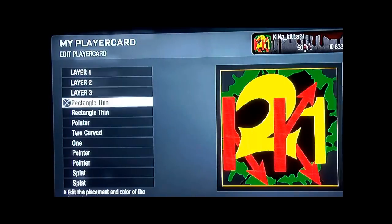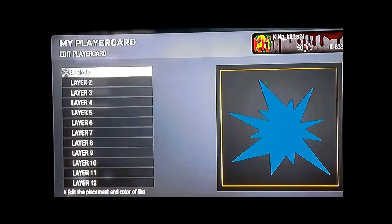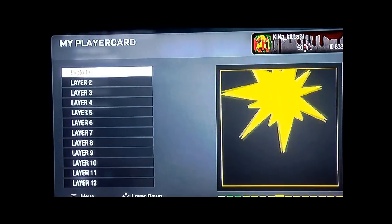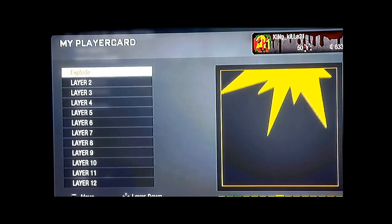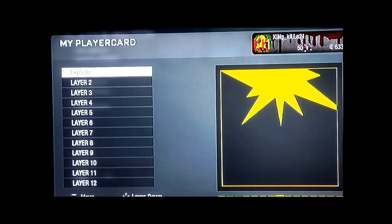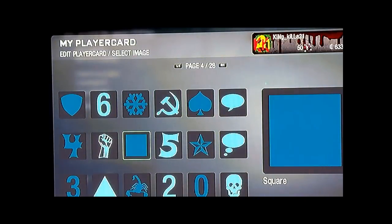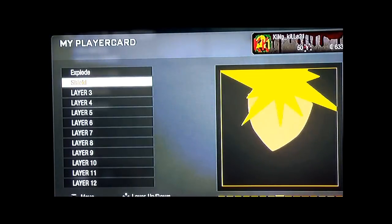All right guys, I'm gonna try to do the PS1 Cloud right now. Get the explode, switch it to color yellow — whichever yellow you want. Flip it, make it look like that, and then try to do the face. It's gonna look like a PS1 version, it's not gonna be all high-tech.